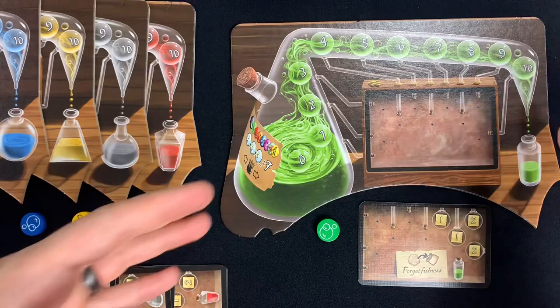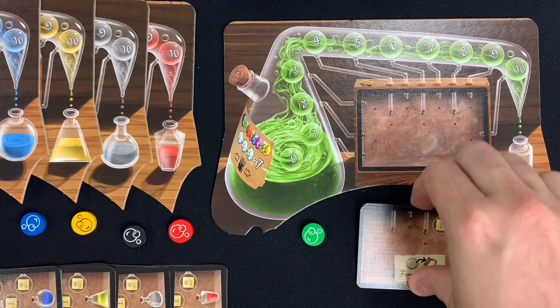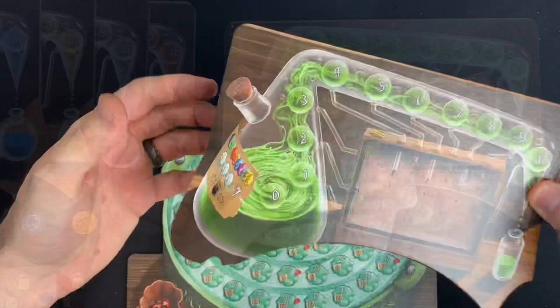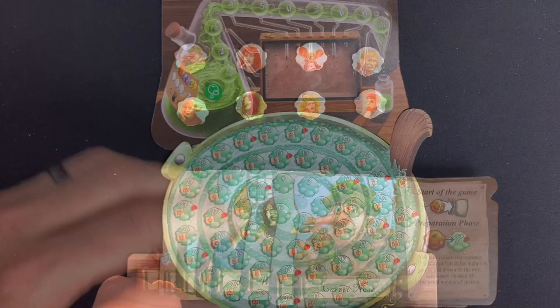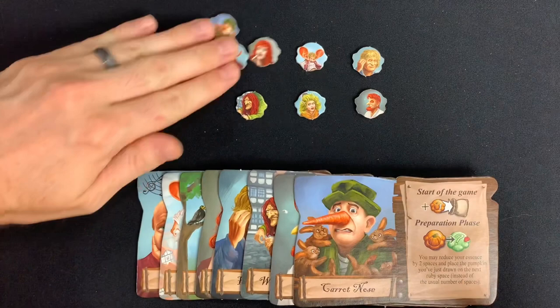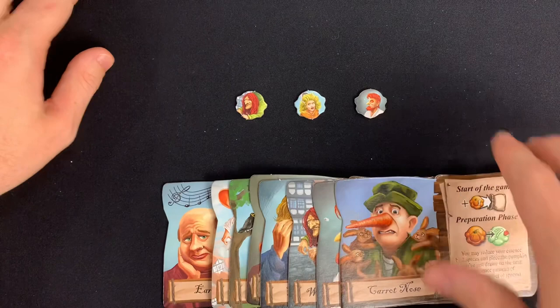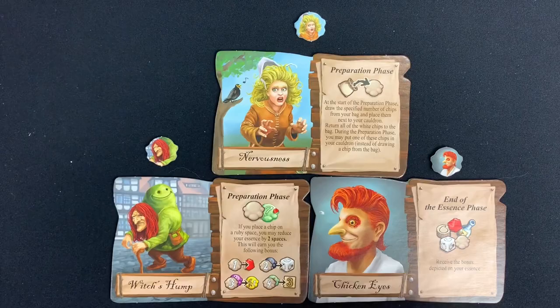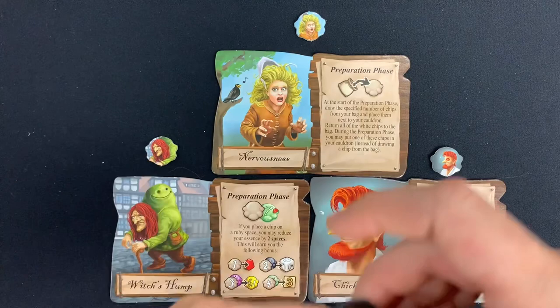Each player gets one Alchemist flask player board, a colored essence marker that moves along the flask, and four essence cards of your chosen color. Place your Alchemist flask above your cauldron and put your essence marker on the zero space. Next, take the eight patient markers, draw three randomly, and these will be the patients available for this game. Find the corresponding patient charts — in this case the Witch's Hump, Nervousness, and Chicken Eyes — and put the rest back in the box. Each player then decides which of the three patients they wish to treat and places the corresponding essence card on their Alchemist flask.